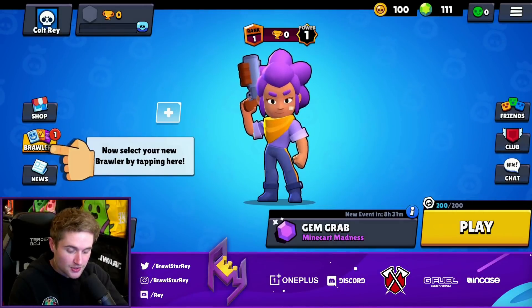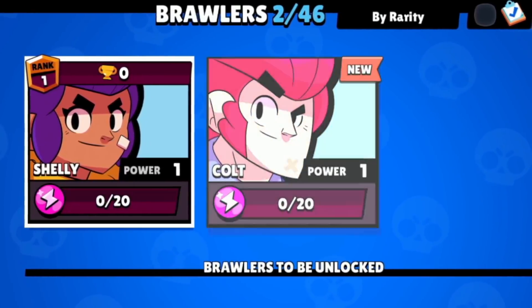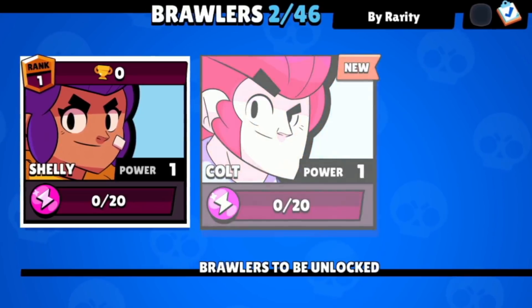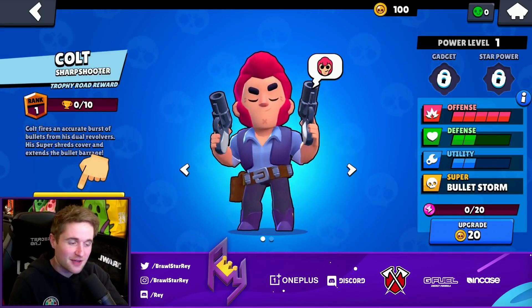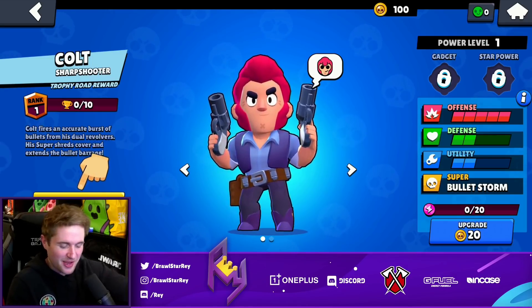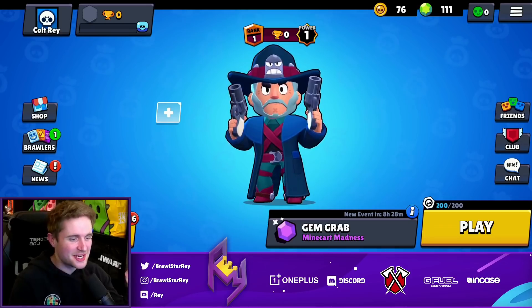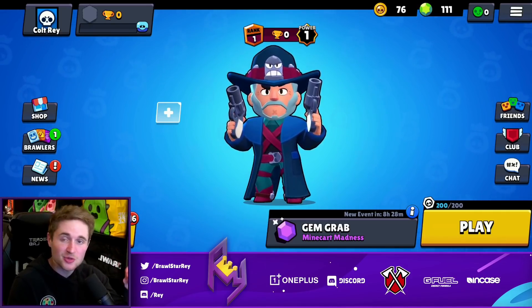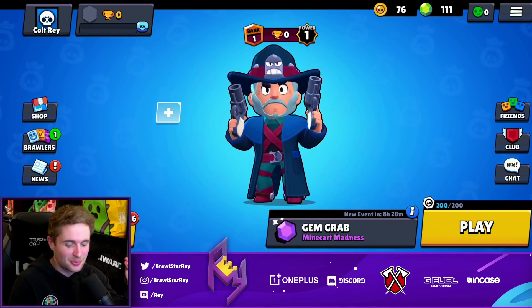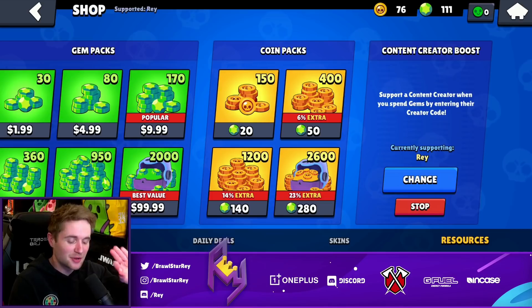That is step one of the cursed account creation. As you can see, we have a Colt here without needing to get first on the trophy road. It is so cool that two of my favorite brawlers have been able to do this with a Brawl Pass. So we have our Colt unlocked on the brand new account. Next, it's time to max this bad boy out, which is going to cost a little bit of gems. Make sure to use code RAIN in the Brawl Stars shop — it helps out in a big way.